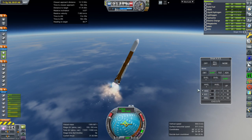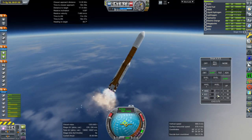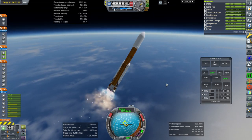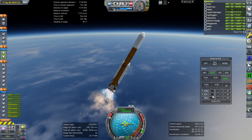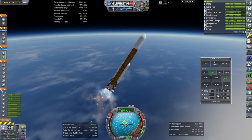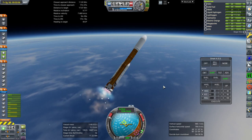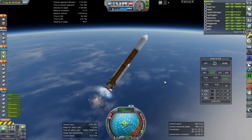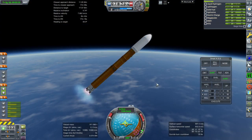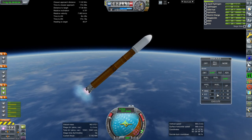It probably takes about a hundred tons of hydrogen to refuel this ship. It's not quite one Starship launch because one Starship launch gets it only to lower orbit, whereas we need to get the stuff to high orbit — so it might take three Starship launches to refuel it. But that's still better than actually refueling a Starship. Separation of boosters — that's a little bit late.